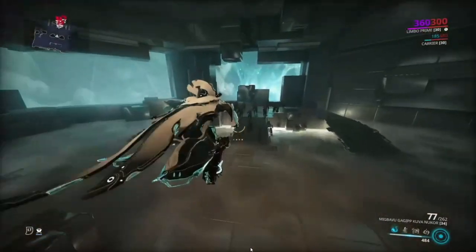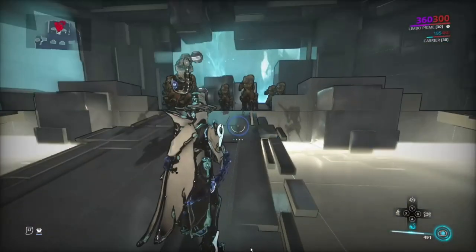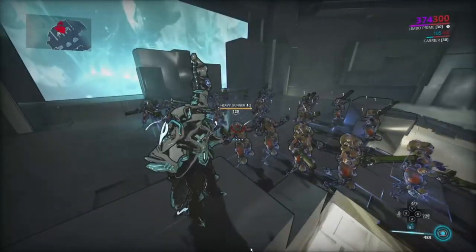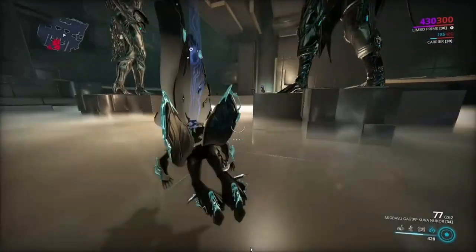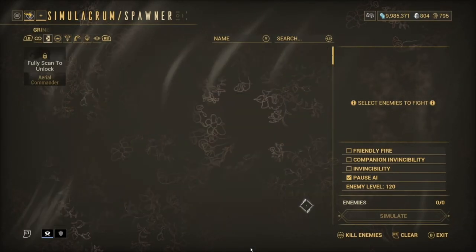Literally what you have to do is throw all four of your balls out and wait for them all to get attached — that's why you have a lot of range. Then all you have to do is press your Cataclysm. You see here, it does literally nothing. It didn't do absolutely anything to them — so it didn't work against Grineer.